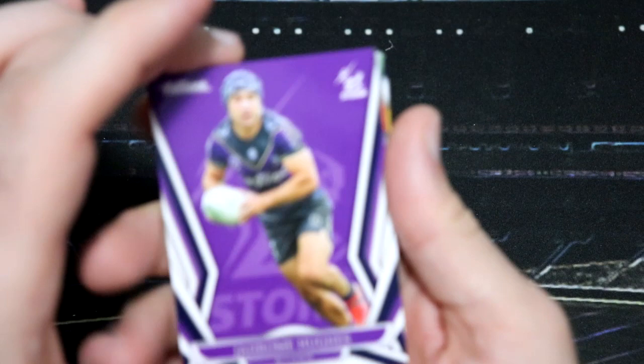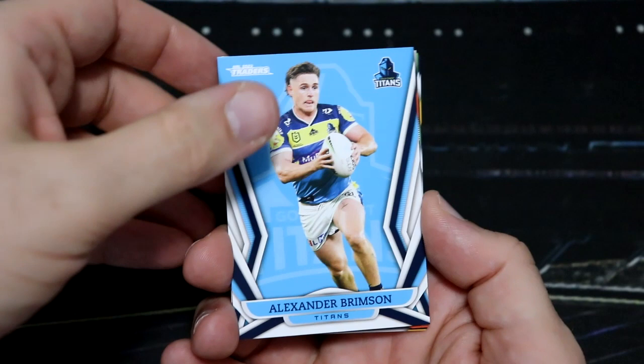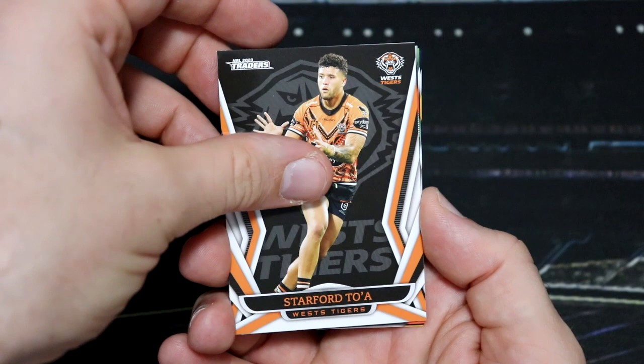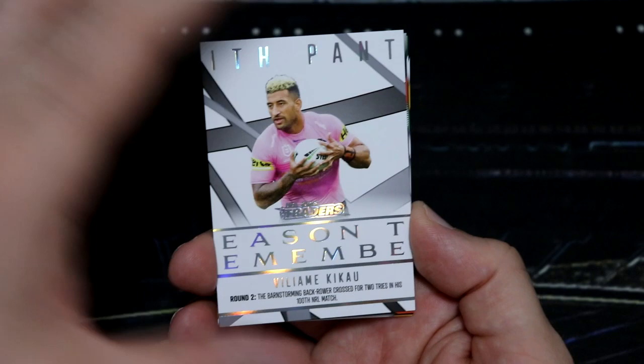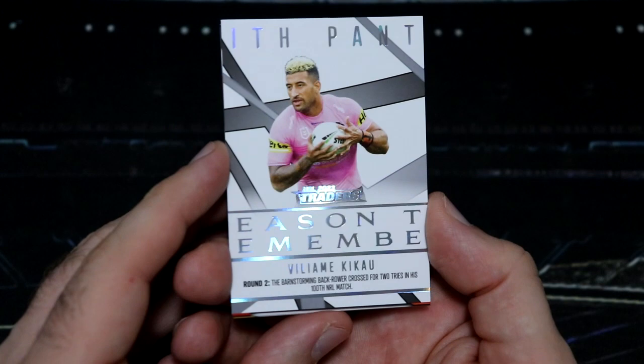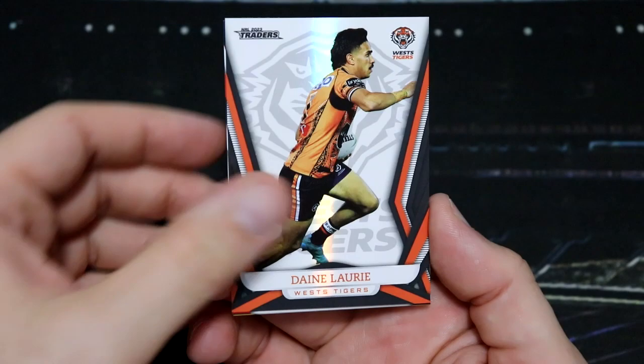Let's have a look. Jerome Hughes, one of our best players — well, I'm filming this on Saturday. We did go down to AJ's team, the Titans, just by four points. Jerome is definitely one of our best players. Here we go, we've got our first insert — it's a Season to Remember. It is of course for the Panthers last year. He has moved on, but this is of course Season to Remember for season 2022. Love the look of those cards. And then we've got Dane Laurie for the Tigers. The Dolphins — three wins from three games — they are off to an absolute flyer.